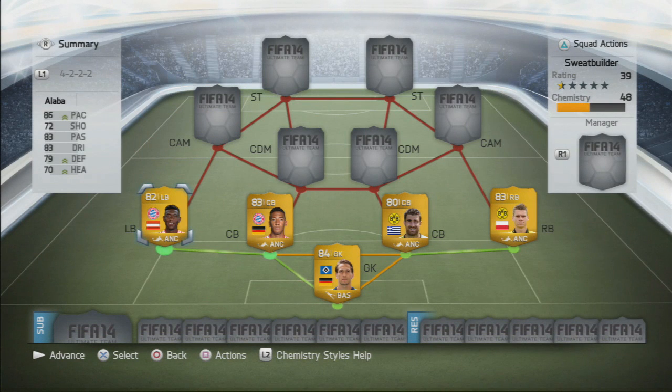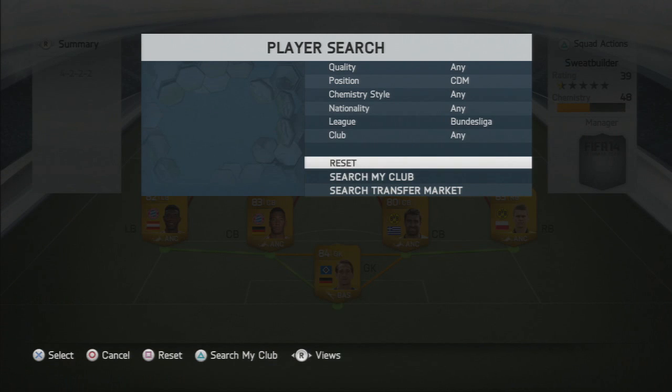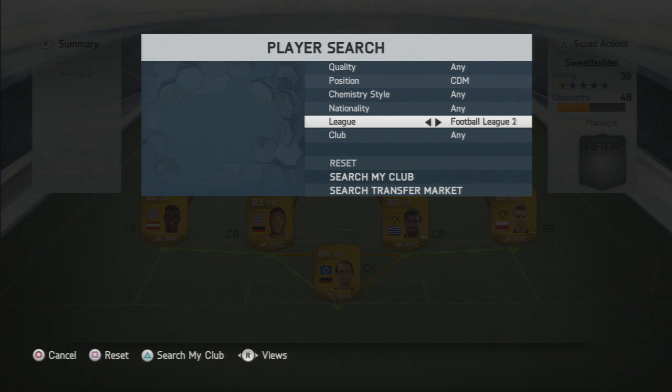The left back is an incredible player on the game. His name is David Alaba and he's also a very good player in real life. Some say he should have got a Team of the Year card over Daniel Alves and I tend to agree. He does have 86 pace, 72 shooting, 83 passing, 83 dribbling, 79 defending and 70 heading — an incredibly great player in defence for this team.